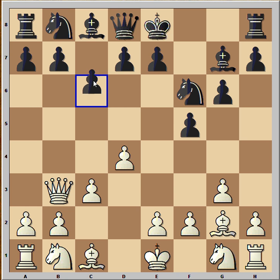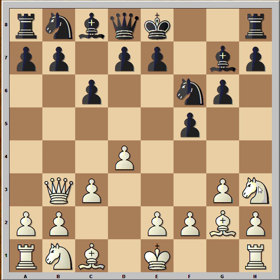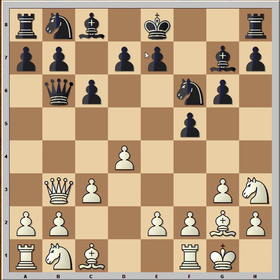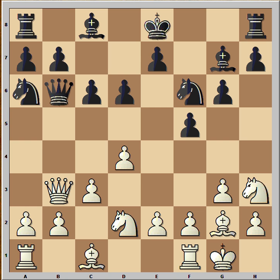So no e6, but c6. Knight to h3, not to obstruct the bishop. Queen to b6. White castled. d6 to support the e5 pawn push. Knight to d2, knight to a6, knight to f4.